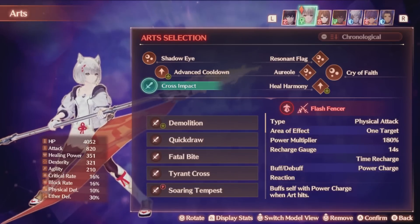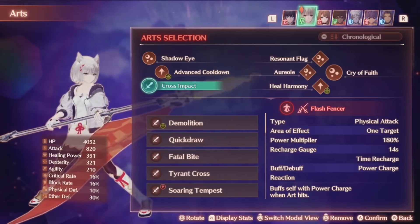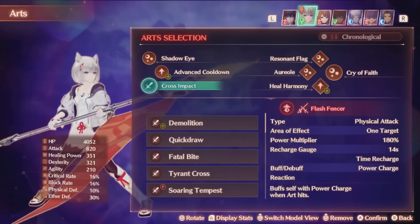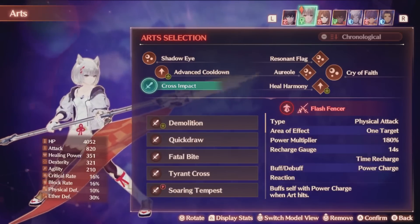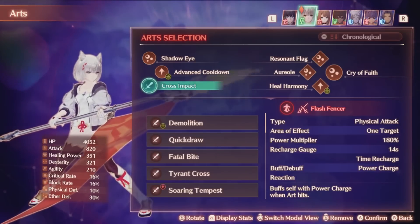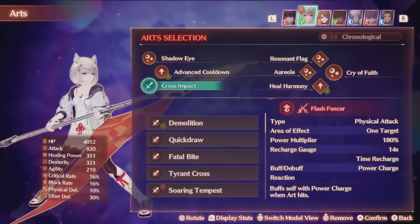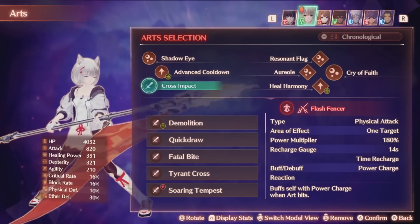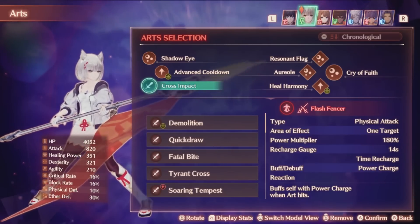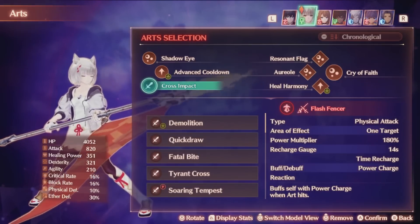The final master art I'm using is the only damage art on the entire kit: Cross Impact. When you use Cross Impact, you get Power Charge — the buff effect that increases the damage of your next art by a very significant amount. It will not expire until you use a damage-based art. If you look at our kit, Cross Impact is our only damage move. So if we use Cross Impact with Power Charge, we get another Power Charge. Therefore, if we always have Power Charge, every time we use Resonant Flag we will pass Power Charge to the entire party. This works every single time the entire battle once you have Power Charge, and yes it also works in chain attacks.